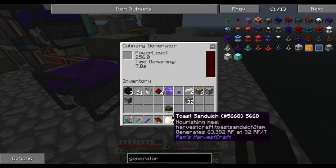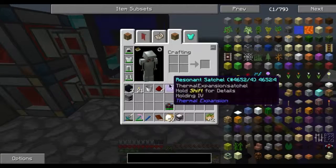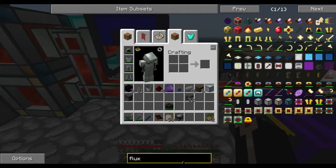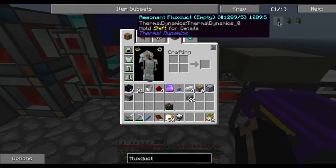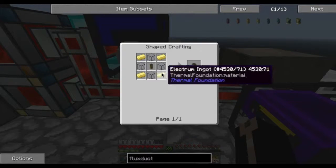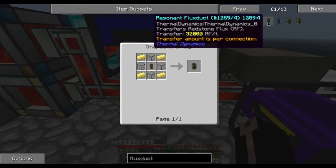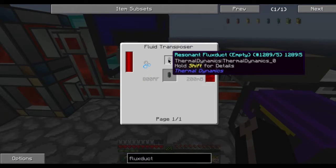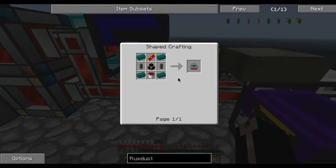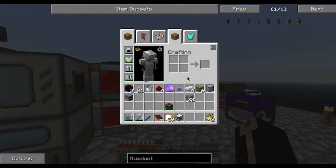256 RF a tick for 10 seconds. I'm going to need to upgrade this cable. What comes after hardened? They are called flux duct. So it's leadstone, hardened, then redstone, then resonant, then cryo stabilized. So it's a redstone flux duct with hardened glass and electrum around it. The redstone can move 8K, the resonant can move 32K, and the cryo stabilized can move infinite.